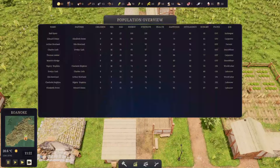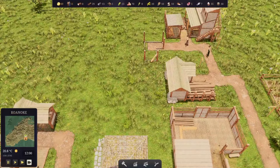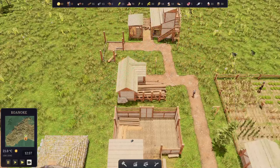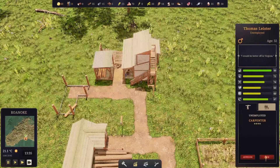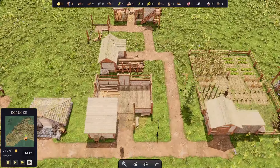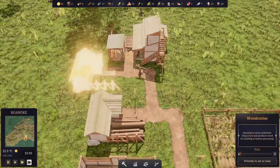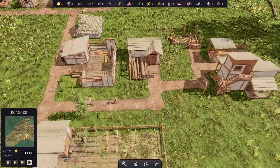Why is no one actually building that? Let's do that. Thomas, you were a carpenter, so you can go and work over here. And we have another one who is currently unemployed, so they're going to work at the warehouse. There we go - they finally start building that.